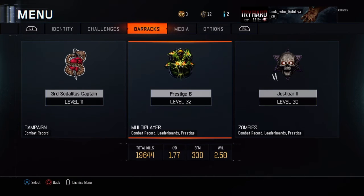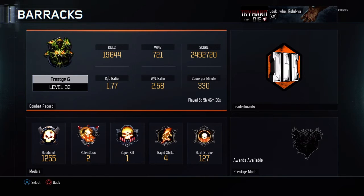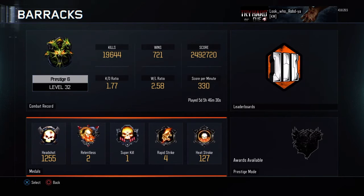Let's get into my barracks multiplayer stats. My K/D is 1.77 — last time I announced it I was at 1.73, so it's staying in the 1.7 range. That's actually been my average in Call of Duty, always around 1.7 to 1.8. I've had it over 2 at times and a little below 1.7 at times, so it fluctuates. I just got my first super kill a few games ago.